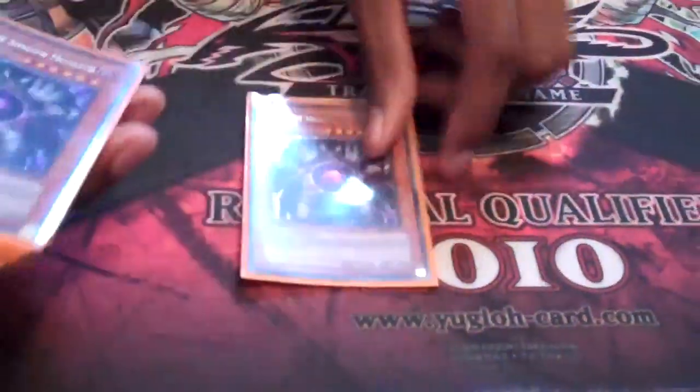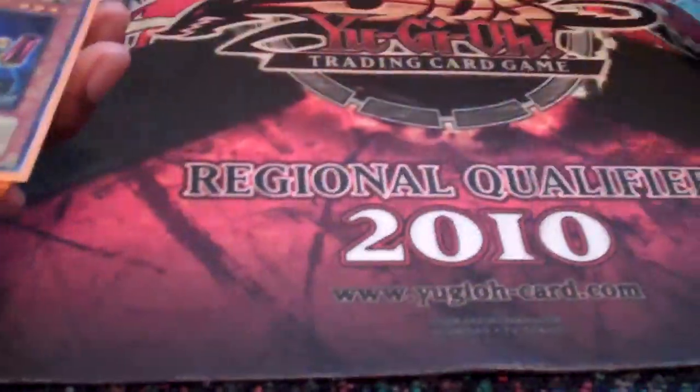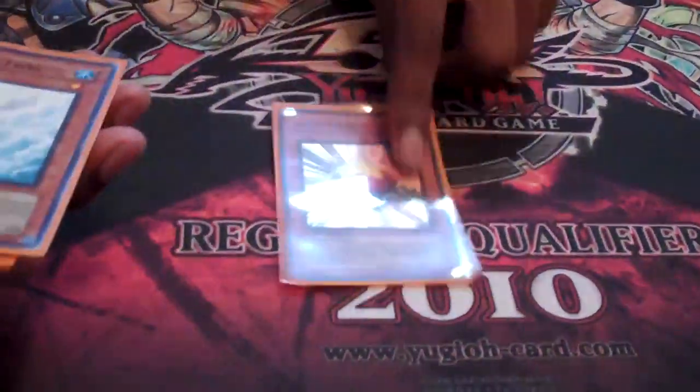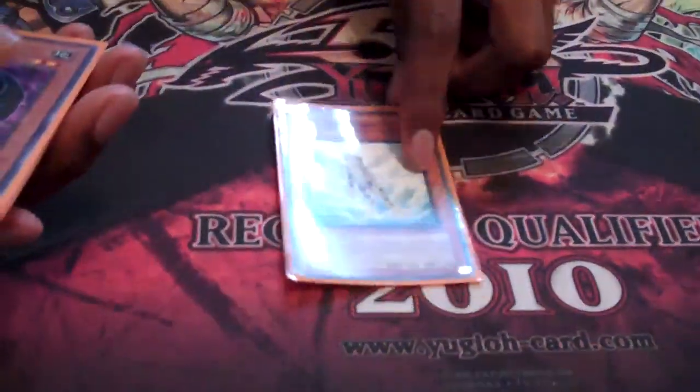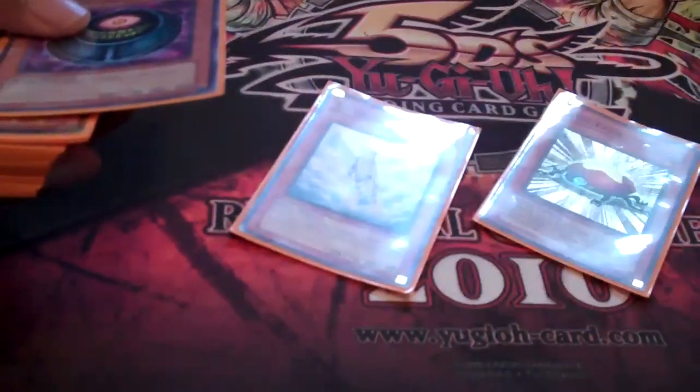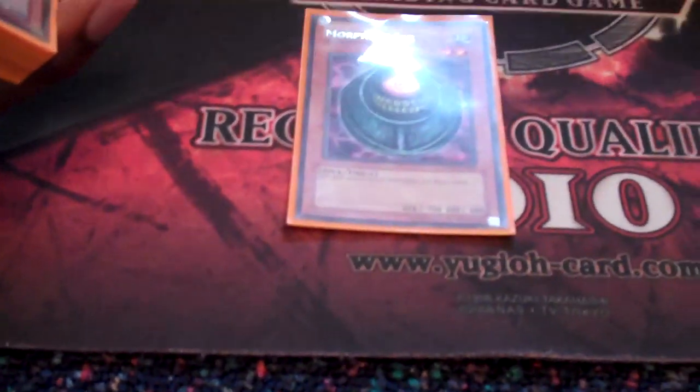I run two Dandelions, Tripper Echo, two Kaius, Car Trooper, Level Eater, and Treeborn. These are just for level manipulation so you can blow up more cards with Junk Destroyer and stuff like that. Treeborn is also there so you can tribute for Kaius. Morphing Jar to get rid of bad hands or hands clogged with Treeborns, Level Eaters, and Dandelions.